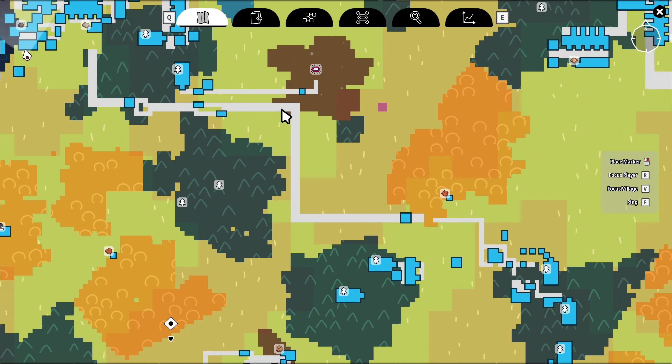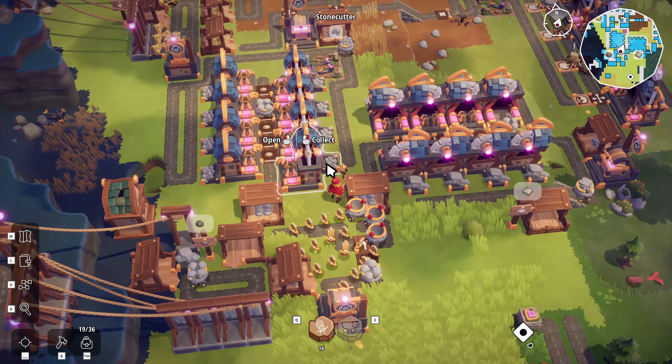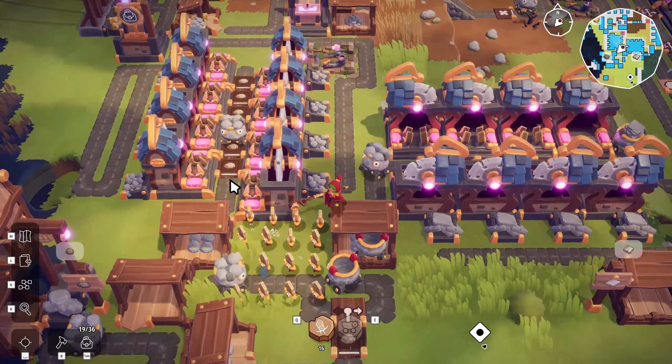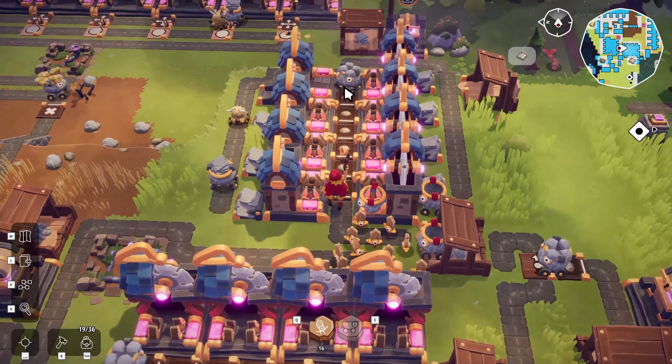We're bringing rocks down here. The ziplines are so slow — I've gone ahead and put like five of these things. This thing's filling up. That guy is splitting into two different directions, 50 this way and 50 this way, where we are turning them into stone plates here and rocks here. These systems are really cool — they come down and just keep dumping on both sides. These guys have access to both sides so they can dump until they're empty, then they hit a filter wall that says they need stone, and they just turn around and go back.